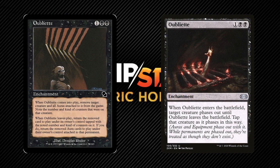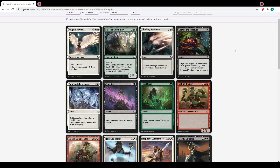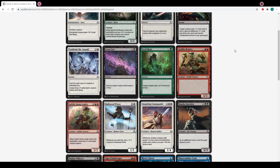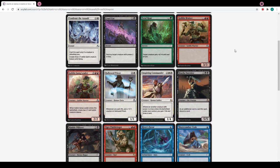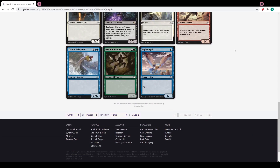Oubliette proves that WOTC can't use functional errata as an excuse to keep cards exclusive to Arena and never print them on paper, since they've already done it with plenty of other paper cards as recently as Double Masters. So that's already one baseless excuse. A quick Scryfall search will provide 23 cards that I see no reason for them not to be printed in some future core set, Commander product, or supplementary product if they didn't want them available for Standard, Pioneer, or Modern.